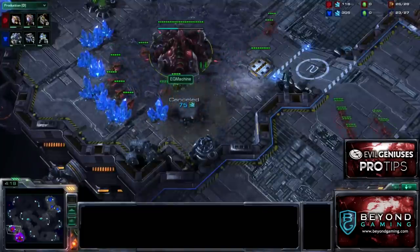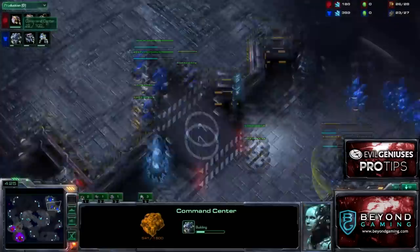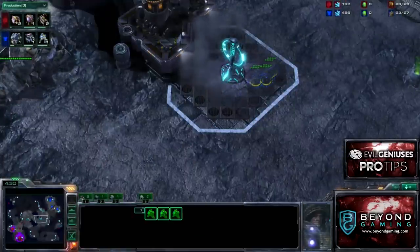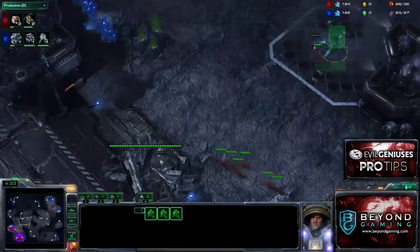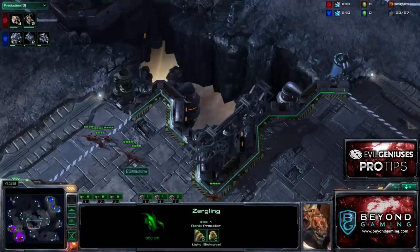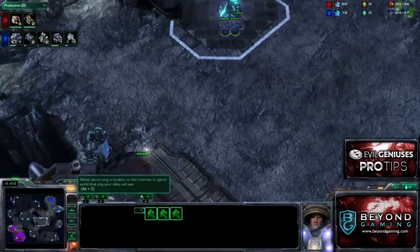The bunker was obviously just a fake — forced him to cancel, lose some minerals. Meanwhile, he's going that one-racks expand on the low ground, producing nonstop Marines. I'm able to pick off the SCV at the tower and try to regroup the rest of my Zerglings, and try to possibly pick off a few Marines here.